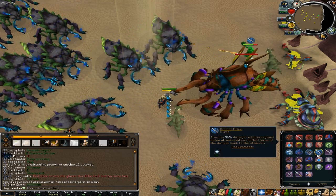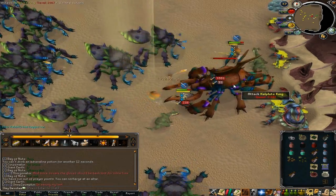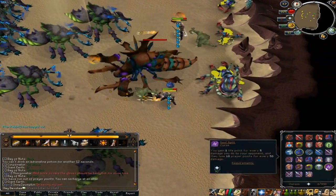If you do this in time, you should be able to use resonance, barricade, or immortality to survive the hit. If you are too slow, however, you may die.